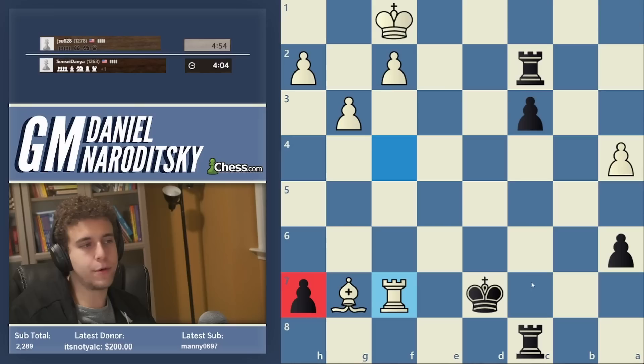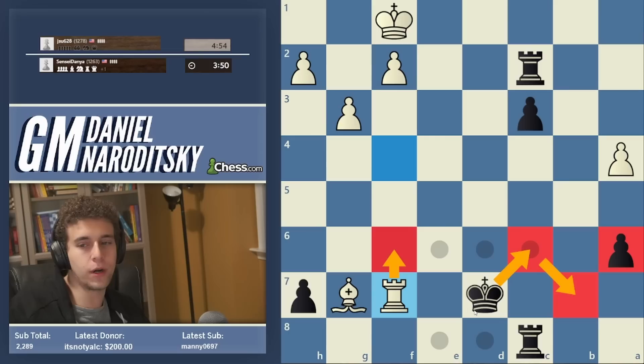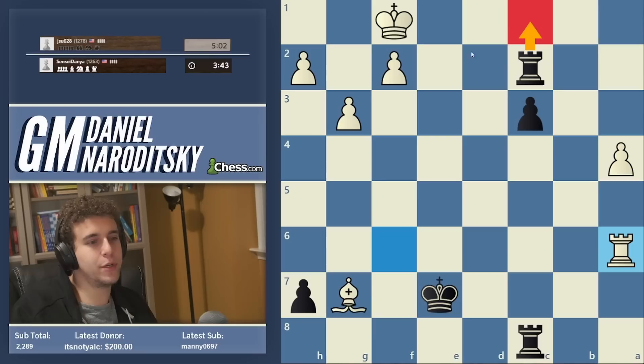Where should we go with our king? We can go king c6 — that's actually quite a smart move with the idea of rook f6 check, king b7, preserving the a-pawn. Or we can go king e6, rook f6 check, king e7, rook takes a6, then move the rook away and promote our pawn. It will probably transpire that he's not going to have time to win the h1. So let's go king e6 — that's more forcing. And now king back to e7.